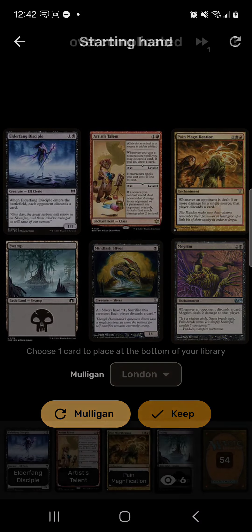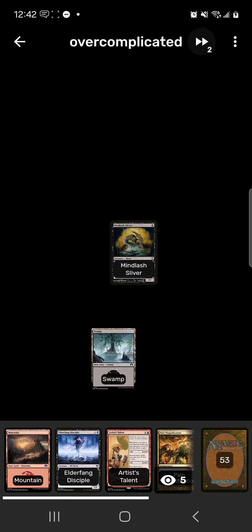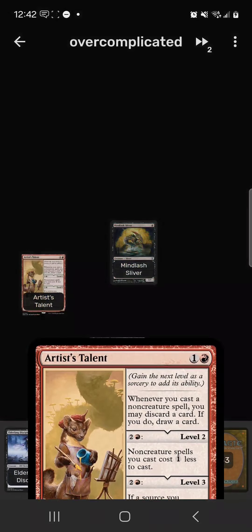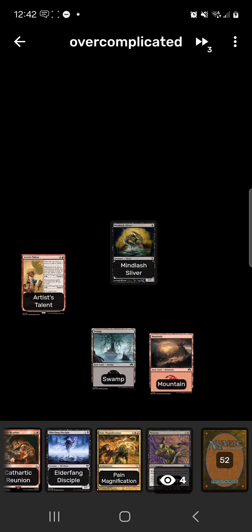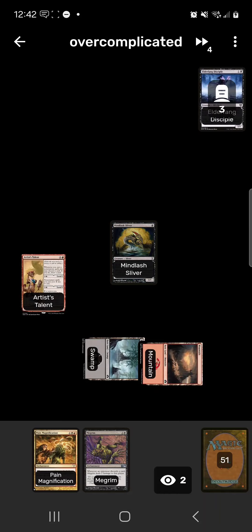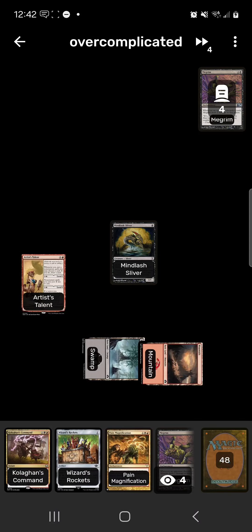This hand has almost everything we want, so we're just gonna go for it. We go Mind Lash Sliver, then Artist's Talent — so whenever we play a non-creature we can discard and draw. We do want a Cathartic Reunion here — discard, draw. And then because we get an Artist's Talent trigger, we'll discard Megrim and draw.